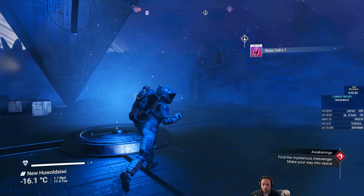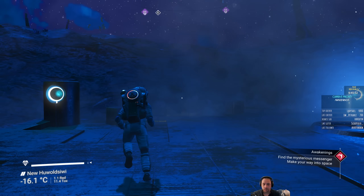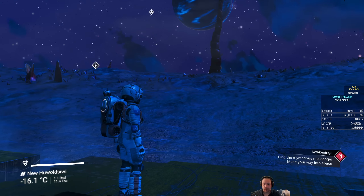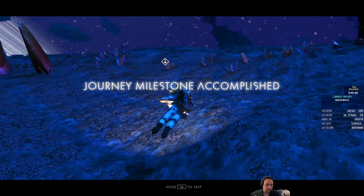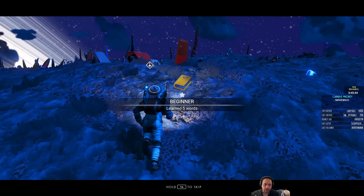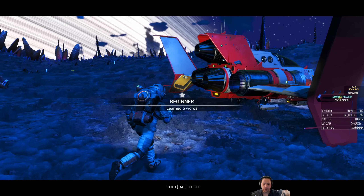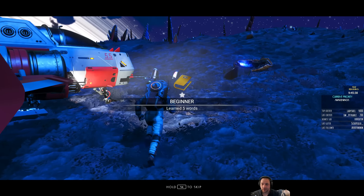And I was just given a warp cell. Where'd I park? So yeah, you can name star systems, planets, moons, plants, animals, faces, frigates — there's a bunch of stuff to name in this game.